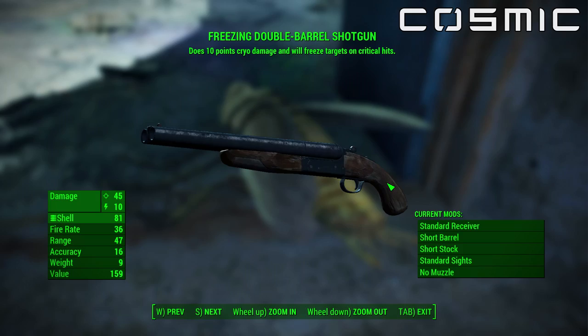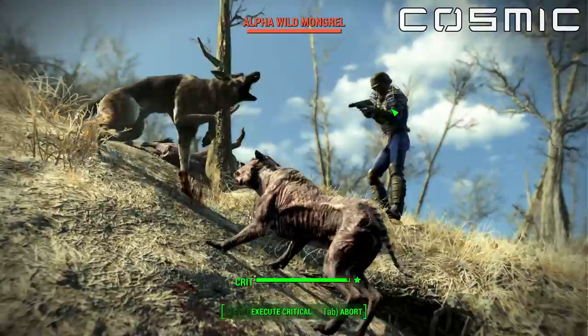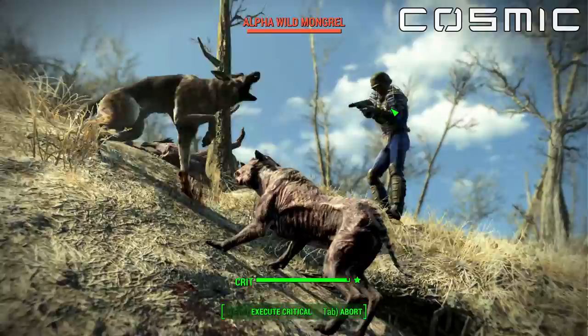That's really important, because if you have the critical bank perk, you can save your critical hits and stun enemies whenever you want. I'm going to show you me doing it here. You'll see in V.A.T.S. I decide to use a critical hit — right here, here it comes — boom, and he's frozen.